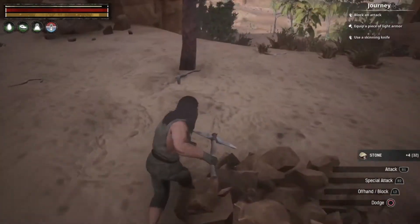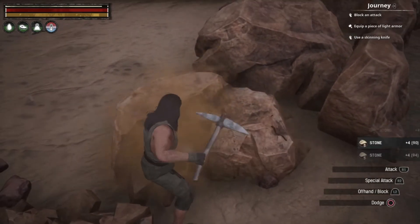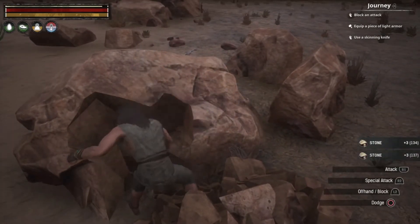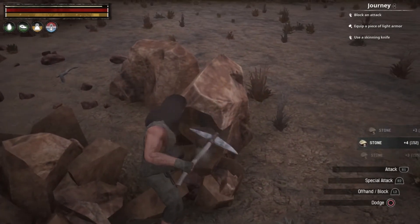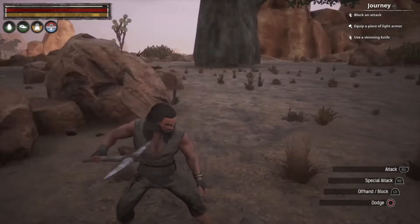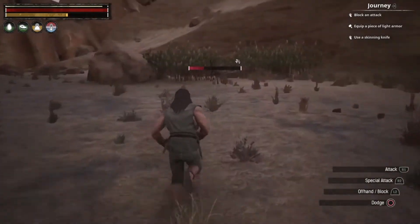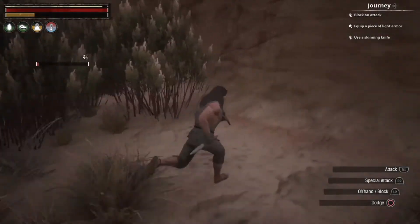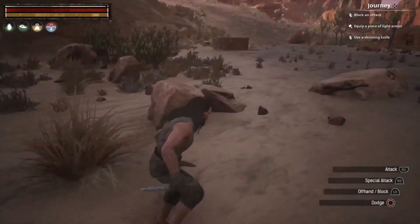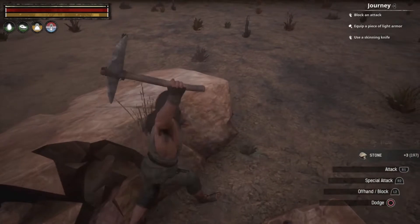With the meat on the fire I head outside to farm resources. Everything is in decent condition, so I start gathering stone and wood. I want to level up more before going on a killing spree against NPCs, because as I just saw things go bad quickly when there are multiple enemies around. I pick up loose stone as I go.